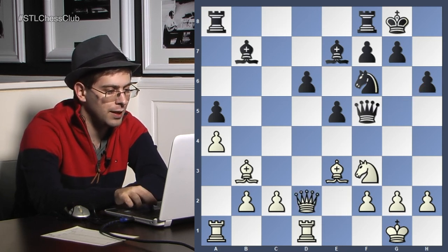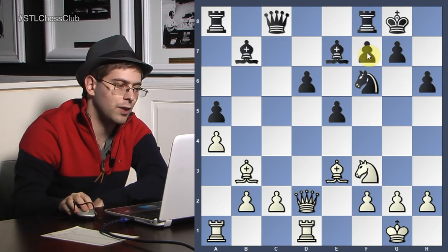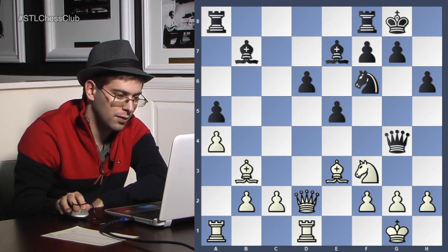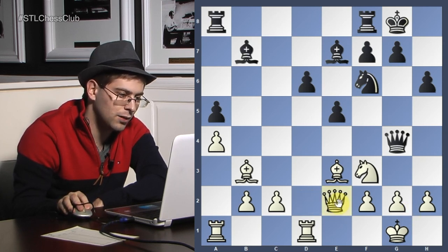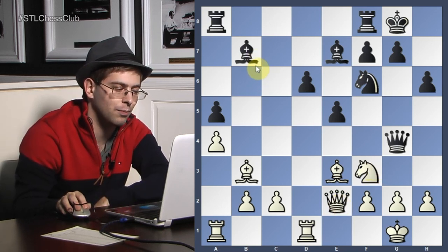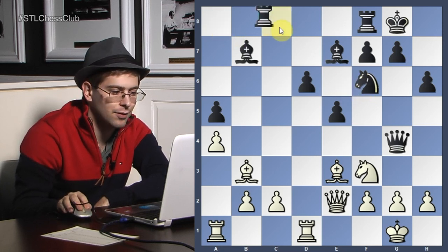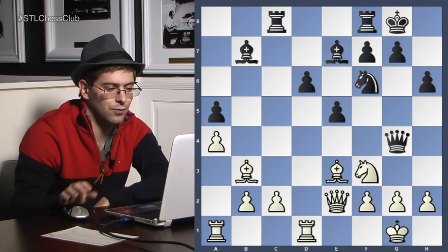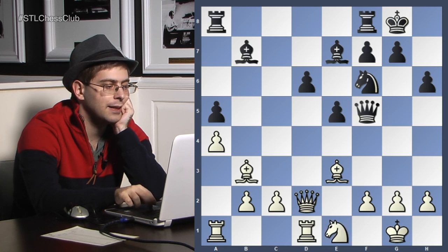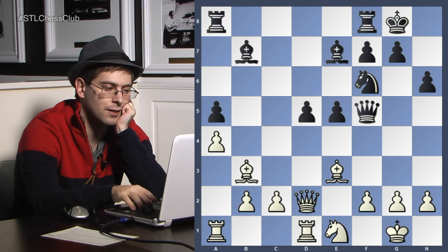Queen d2, queen f5. Queen f5 is fine, but black could even go queen g4 — that's almost deadly. Because after queen e2, I can think about exchanging, but I don't want to give away my beautiful b7 bishop. But already after rook c8, white has trouble moving his pieces. So queen f5 was played. Knight e1, d5 — those tanks start rolling and it's going to get much worse.